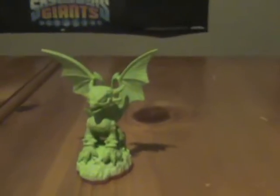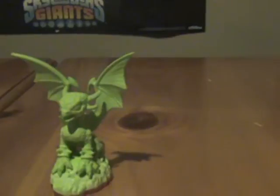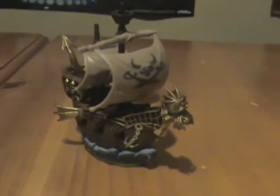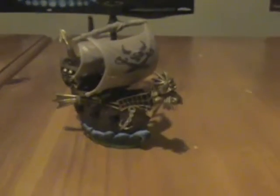Next we have Glow-in-the-Dark Cinder. She looks just like the original Cinder. And now we have the Pirate Seas adventure pack — basically just the boat, and you actually have the boat in the game. That was our first adventure pack we ever got.